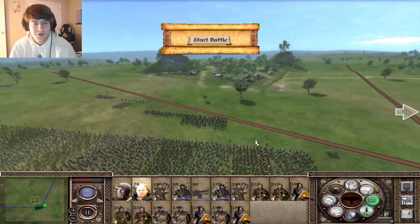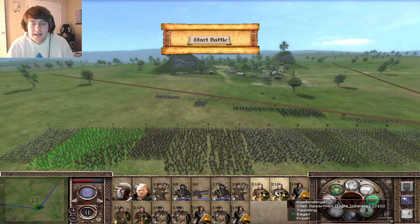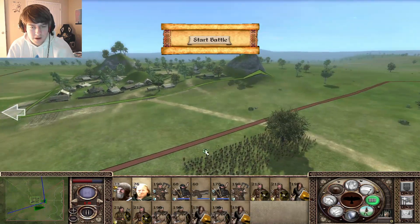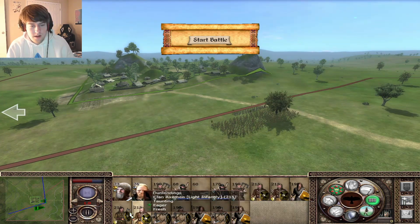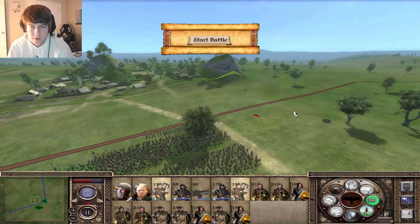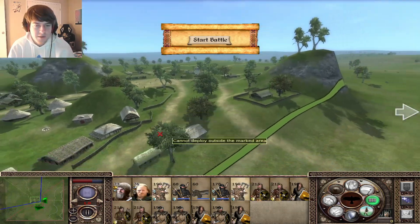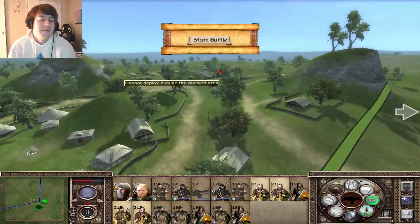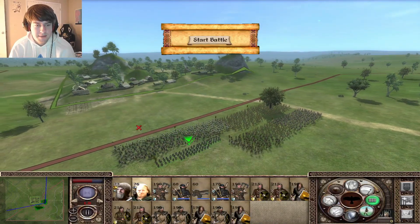Let's get our generals up here, have them chilling. I don't think we let the spearmen into this - maybe they take a long flank position. We'll have our other bodyguard lead this charge, give him those guys. Let him carry the main chaff of the army. We'll have the berserkers intertwined in here as well. We'll have them down here more, send all this chaff out around.